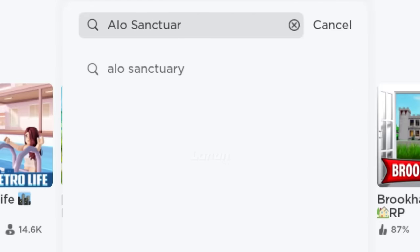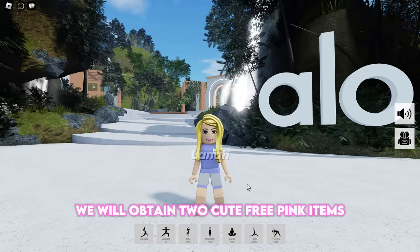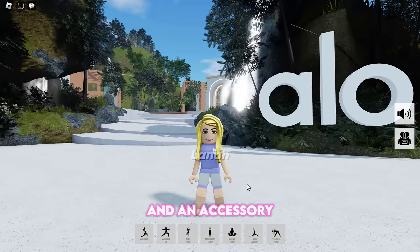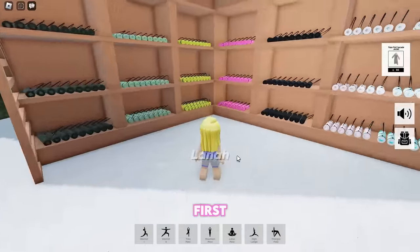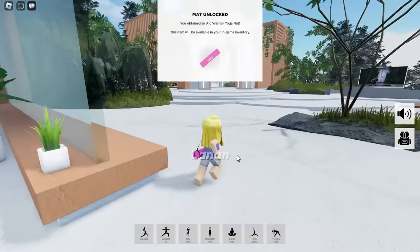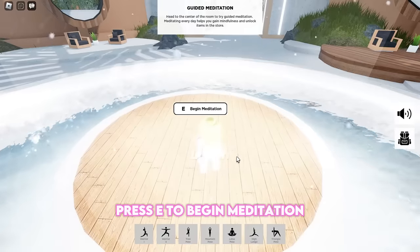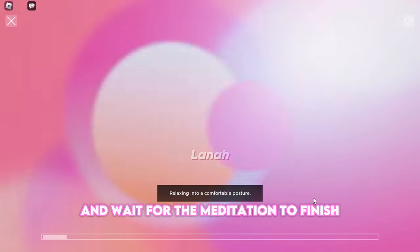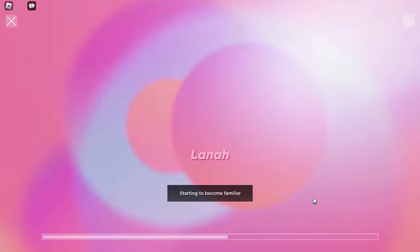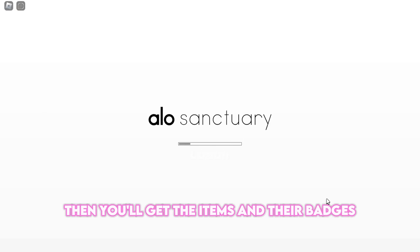Search for this experience. Join Allo Sanctuary and make sure it is created by Allo Yoga. In this experience, we will obtain two cute free pink items along with six pieces of clothing and an accessory. First, grab any mat color you like and follow where I go to get started. Press E to begin meditation, then select Developing Self-Compassion, then click Begin. Now just sit back and wait for the meditation to finish. You must then leave the experience and rejoin. Wait for the game to load, then you'll get the items and their badges.